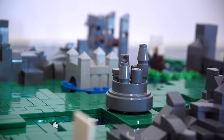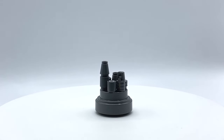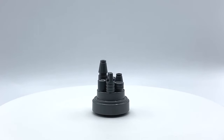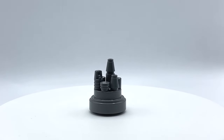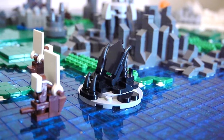Harrenhal is another smaller build. I'm a little undecided on how it's come out, but I wanted to vary up the piece usage. They're meant to look like melted ruins, so I did my best to make it asymmetrical with lots of different levels. It's mostly influenced by the title sequence and I'm relatively happy with it.